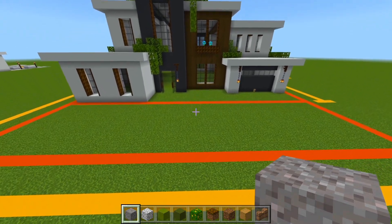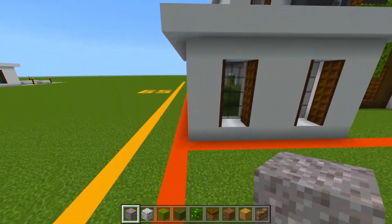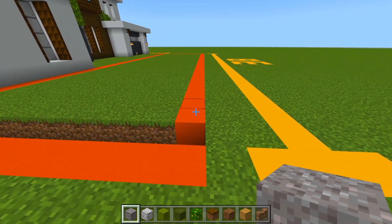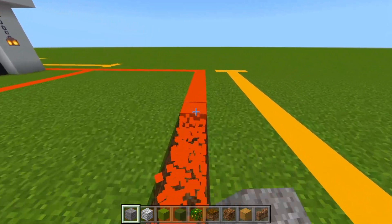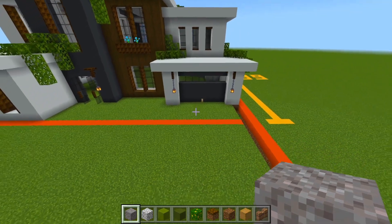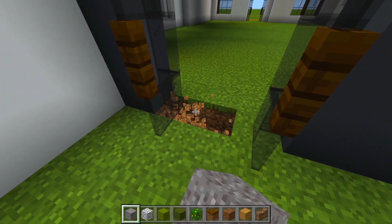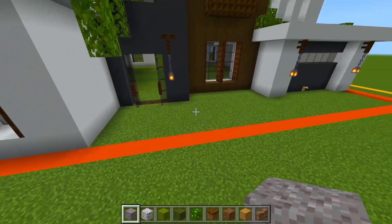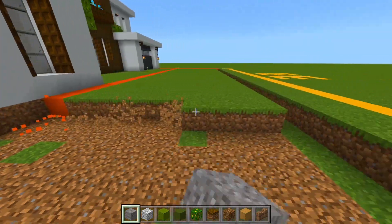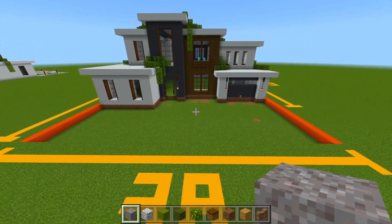We're going to do the front yard first. Let's start by deleting this first layer of all the blocks here. I'll head over here towards the left, right at the edge of the house, and we just want to bring a strip out all the way until we meet up with the edge of the plot size. Then we'll bring this straight across all the way to the other side, and bring this right back in. I'm just going to continue deleting the first layer of all the blocks throughout the middle of that shape we just cut out, stopping right here underneath the door.